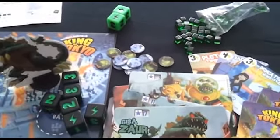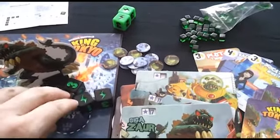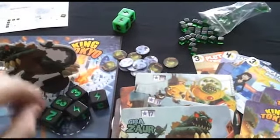To get energy cubes, victories, attacks, and so on, you need to roll these 6 dice. The rules say you can re-roll as many or as few of the dice as you want, up to a maximum of 3 times — that's your initial roll plus 2 re-rolls.